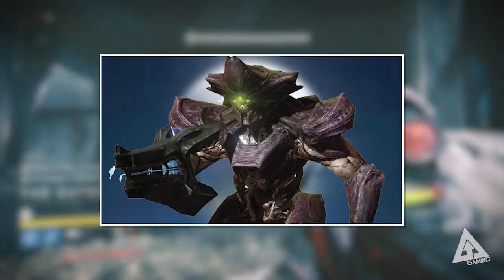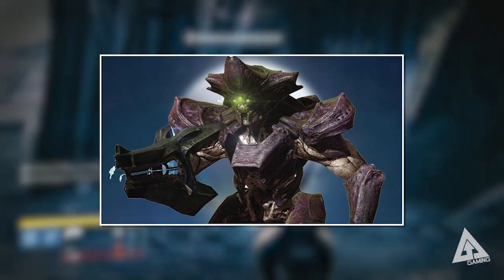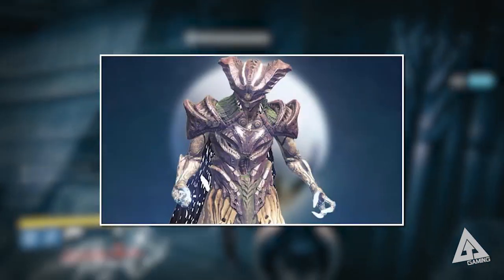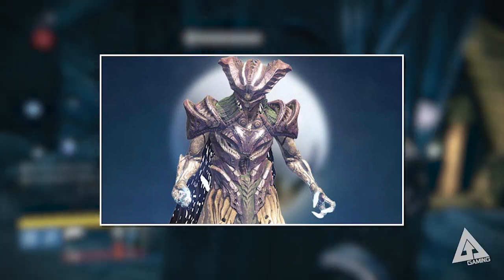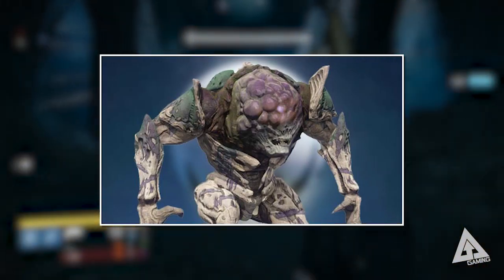Knights: these are your Praetorians, for want of a better comparison. They have arc shields and come in two forms - ranged and close quarters. Both of them pack a punch, so this is where those damage types will really pay off. Wizards: these are going to be the new hobgoblins in the raid. These guys have solar shields and a ton of projectile wizardry coming your way. Two words: Icebreaker. And Ogres: well, these guys are pretty easy. They pack a punch, but shoot them and they go down.